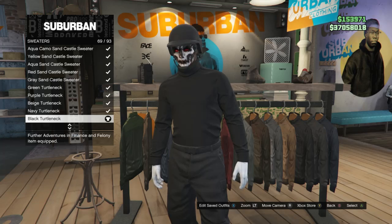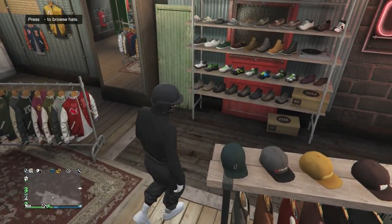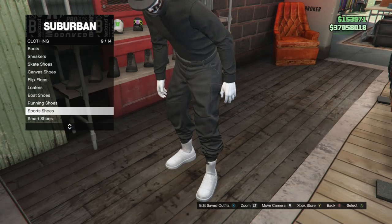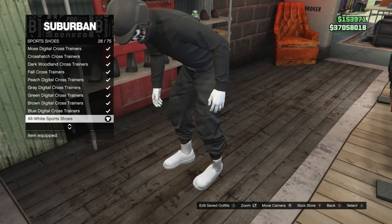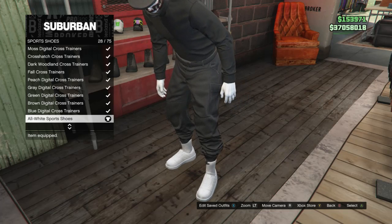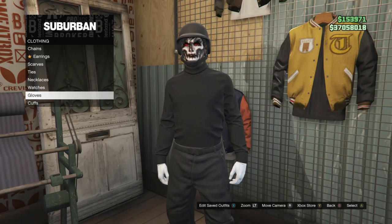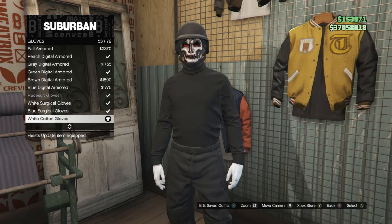After you equip the black turtleneck, back out of your tops. Since you're already wearing the black joggers, don't worry about the pants — go over to the shoes. Scroll down to sport shoes which is on slot 9, click on sport shoes, and look for the all white sport shoes which are on slot 28. After you have those, back out of the shoes and go to the accessories. Scroll down to gloves, click on gloves, and equip the white cotton gloves which are on slot 53.